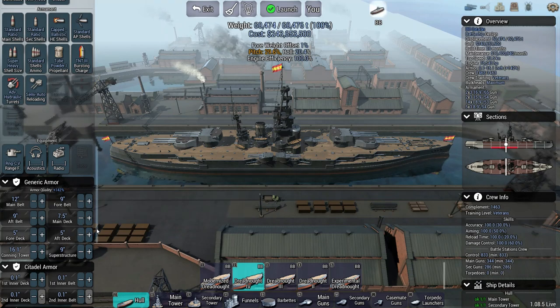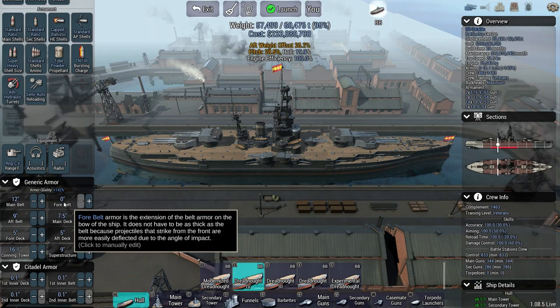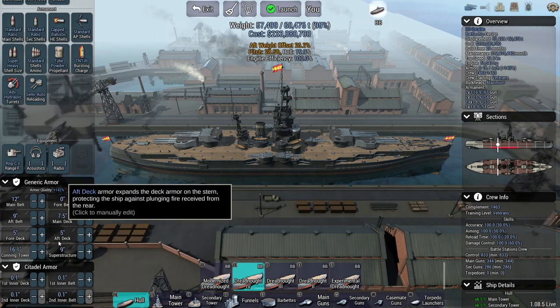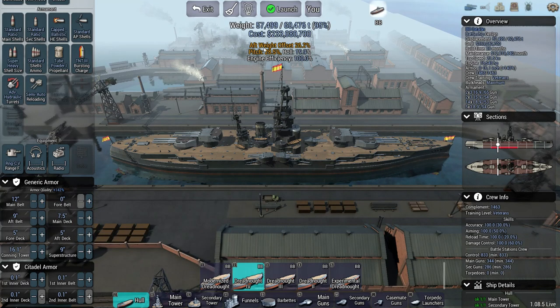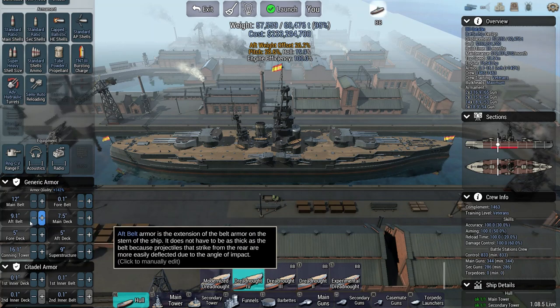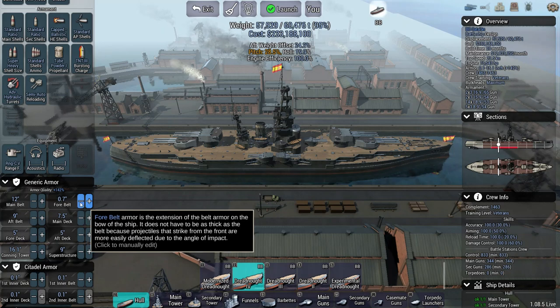Now the weight increases exponentially from zero for each category — fore belt, aft belt, main deck — all of these act independently. So the total armor is irrelevant; it's each individual one. If we look here we're at 57, 499, so putting it up by two means the aft belt goes up by 58. Each one increases exponentially — three, three, five, five, five, seven — the more you increase it the more it goes up.